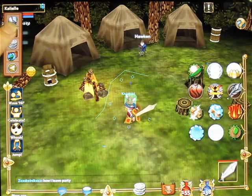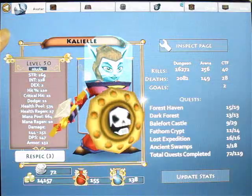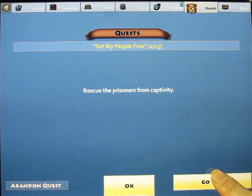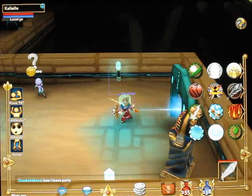Another way to get to your next quest is to tap on your name, then tap the first icon to bring up the menu screen, then tap the Quests tab. From there, select the quest and tap Go To, and you'll be taken to the dungeon for that quest. This screen will also give you hints sometimes about where to go next, so be sure to check it if you're stuck.